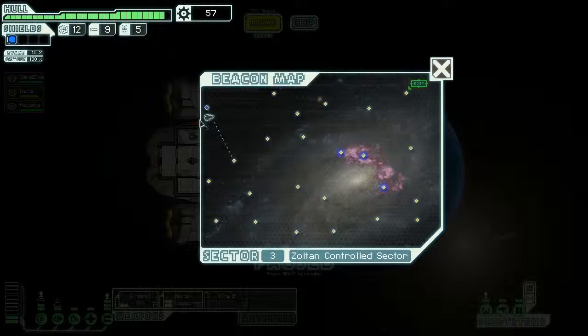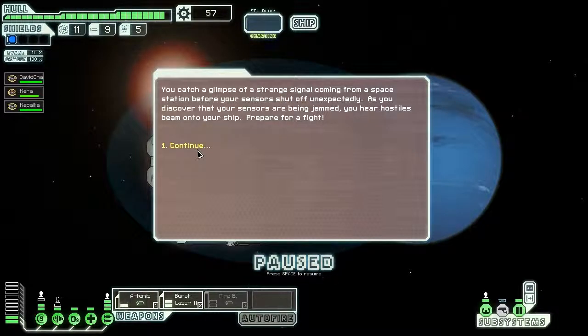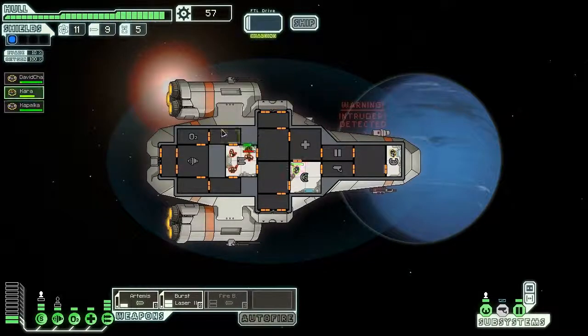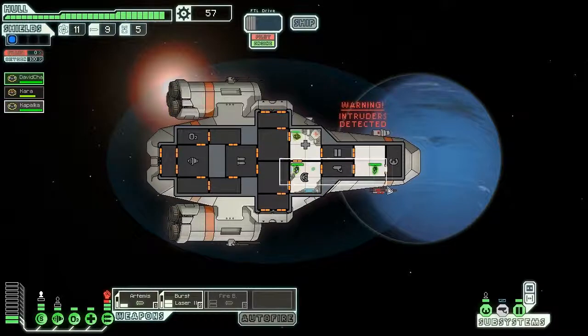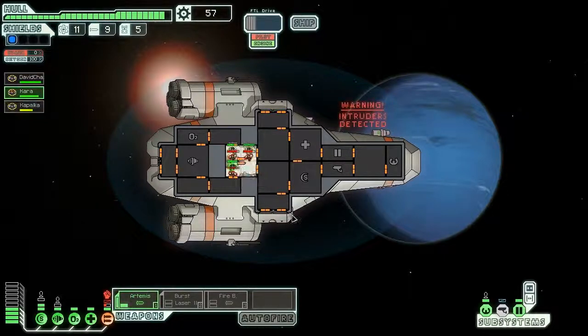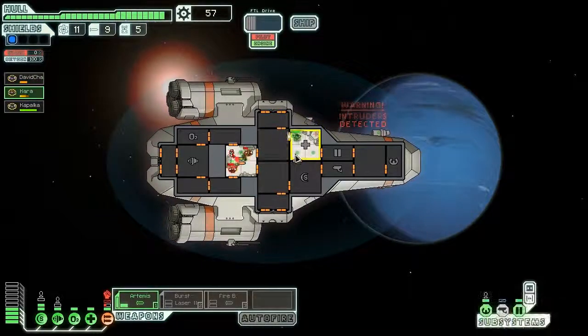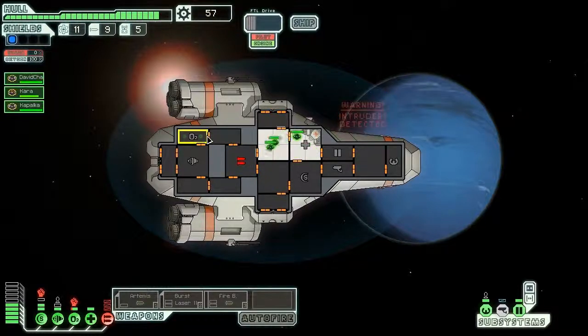I can see my ship icon on the map. I'll go to an unvisited location since I can only jump to one. Oh crap, I'm running out of fuel — get the crew out of there! David Chow, help him — go go go, Kara go! Intense fight — someone go heal. They're destroying me. I hate it when they beam onto my ship, it just screws over everything. Go after their oxygen system — there's one guy just lurking somewhere.